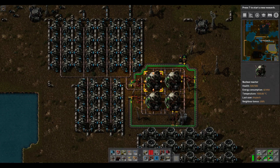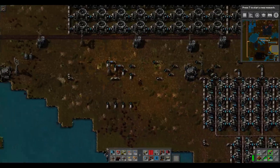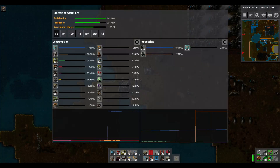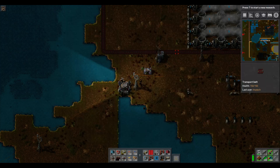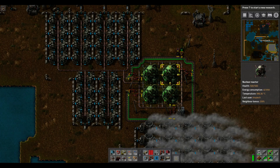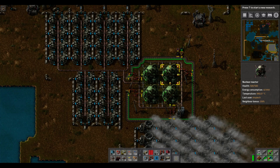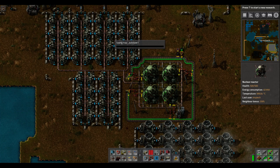All right, I figured out how to use the neighbor bonus, and currently I am using four reactors. You get 480 megawatts because each of these reactors is getting a 200% bonus, which means it gets an additional 200% power out of it. What that means is that each of them counts as three reactors right now.